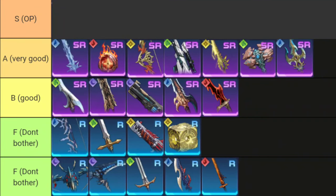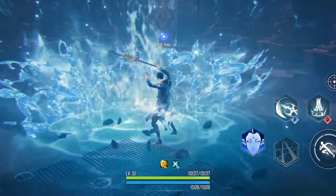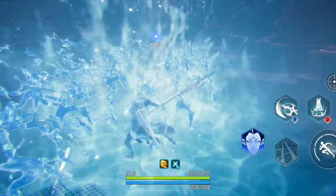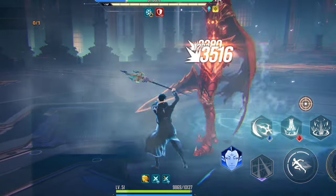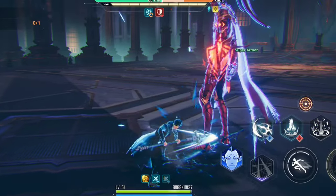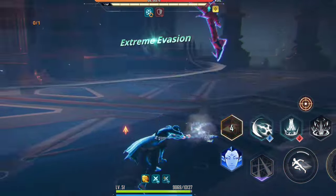Last in the A-tier is the Naga Trident, a polearm with small attack range and normal attack speed. I actually like this and it's my primary weapon, though at advanced zero it's not that great, and there's no clear info on whether the water explosion it generates scales to 100% attack of the user.